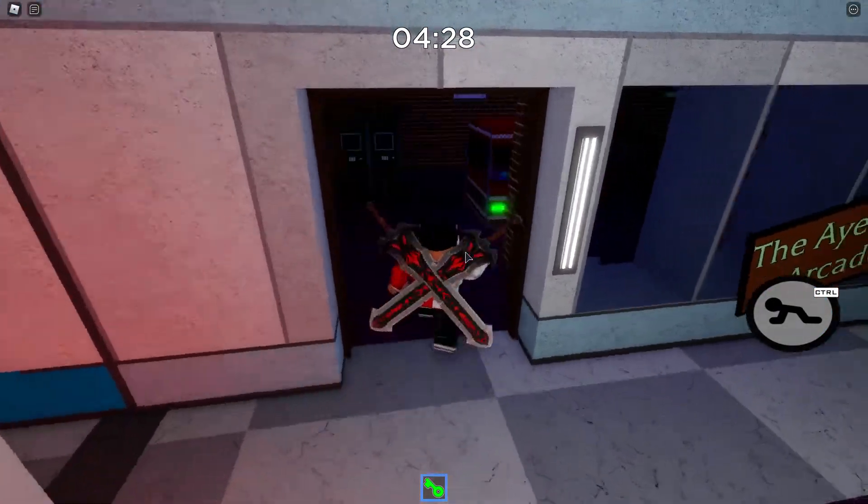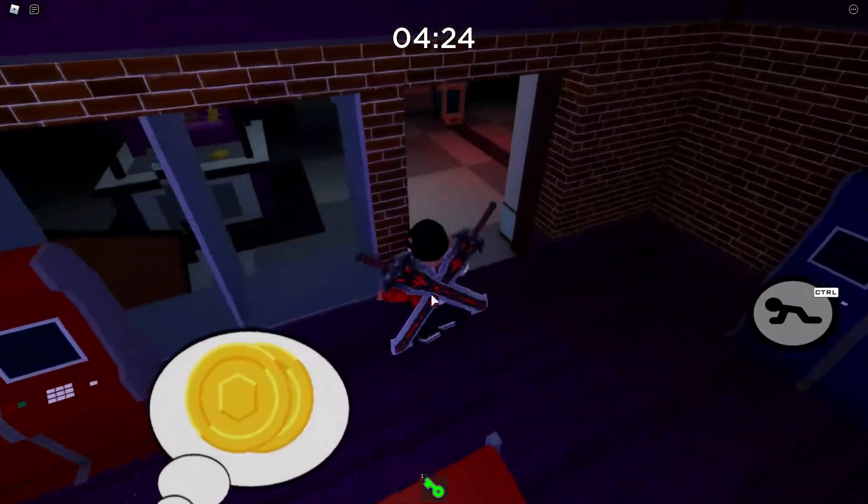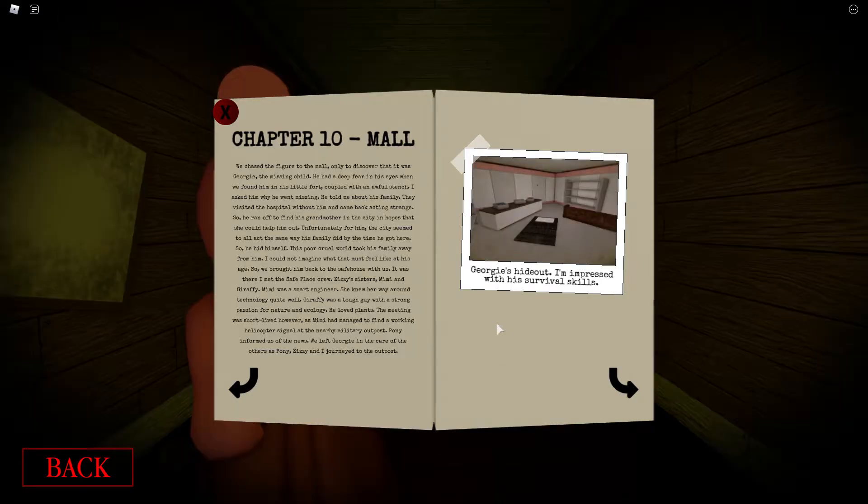And then the last one is inside the arcade. Use the green key. Find it over by the arcade machines. And you have all six pages of Chapter 10 of the Mall.